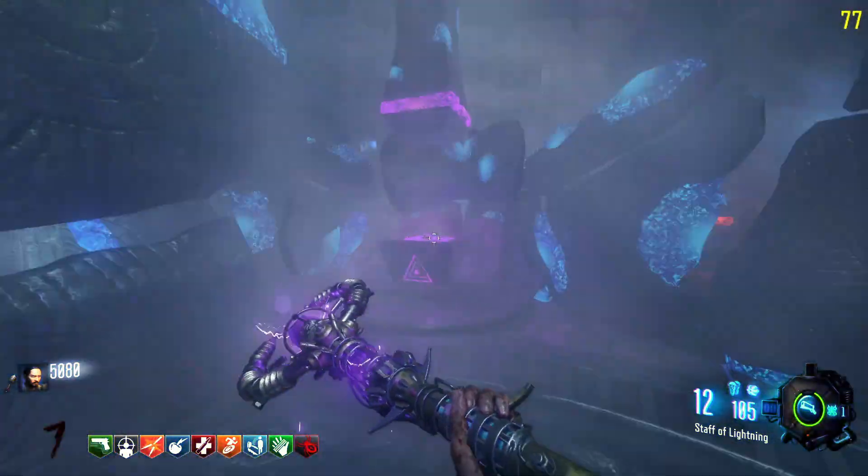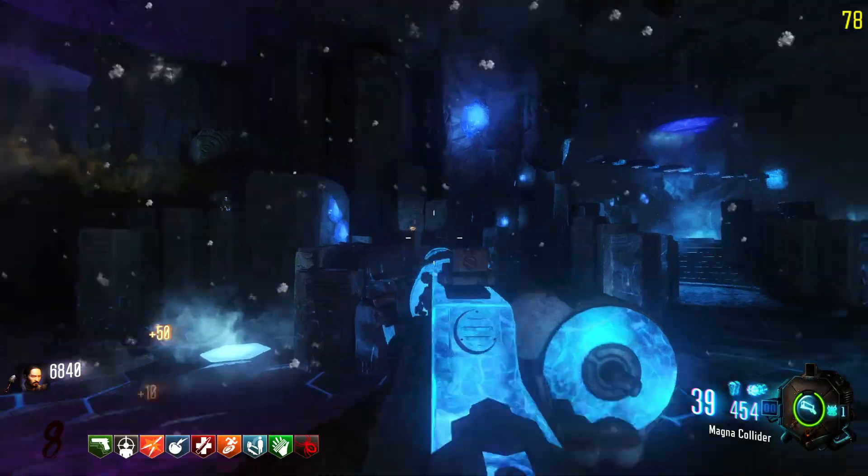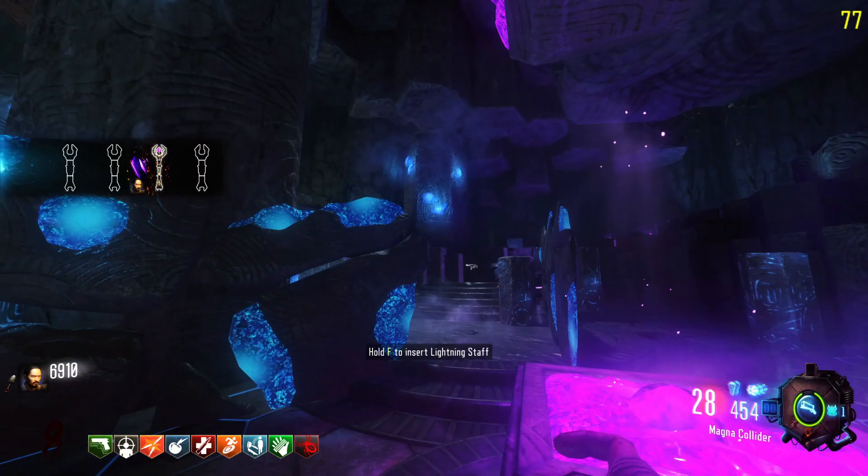Now go back to the crazy place and place the lightning staff into its pedestal. You have to get around 20 kills to collect souls for the staff. Once it's done you'll see a HUD pop up of the staff's outline — the lightning staff in red on Black Ops 2 and white on Black Ops 3 — and you can now pick it up.